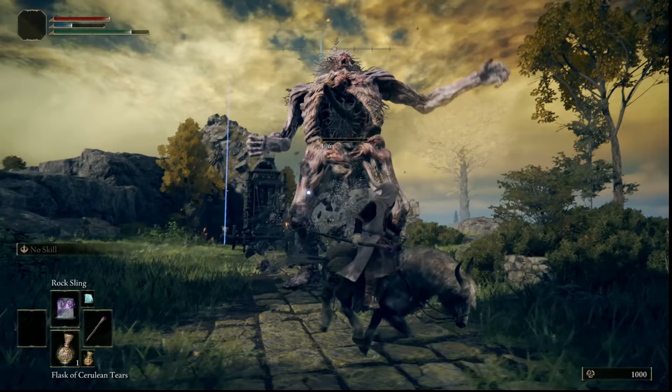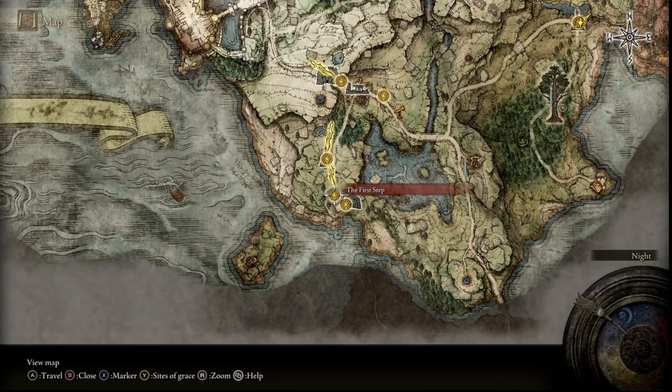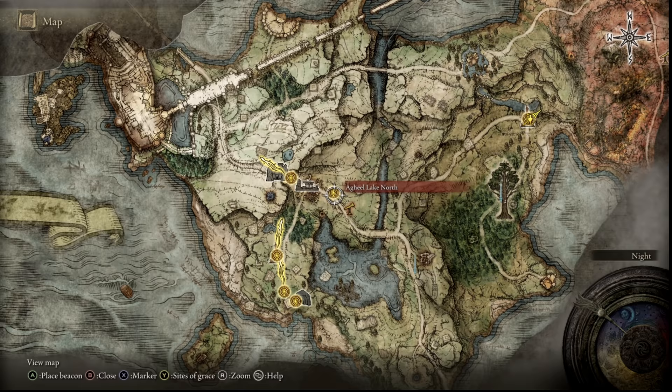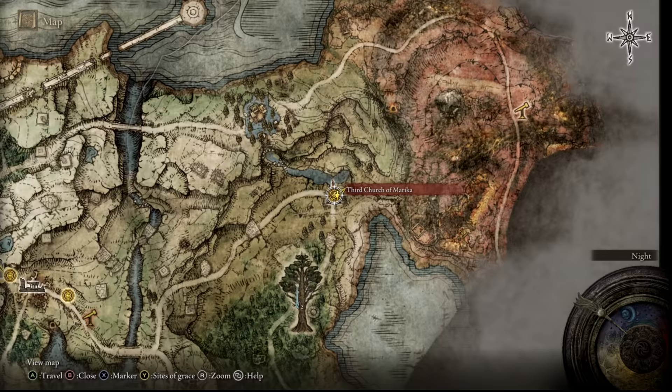So to get this staff early on, here's what you need to do. If you've not already unlocked the map there's a guide on how to do that linked below in the description. From the first step resting spot you're going to unlock the second and then the third resting spot. If you rest there you unlock your mount and you can head down this path and all the way up this path over here, and eventually you'll get here to the Church of Marica, which is where I'm currently at on the map.